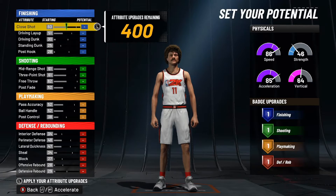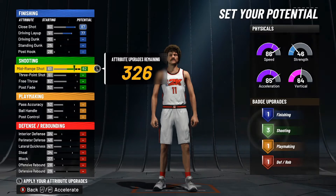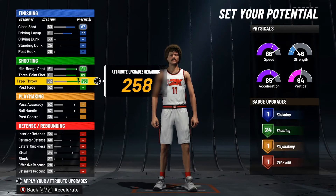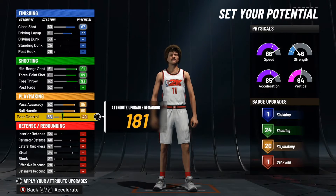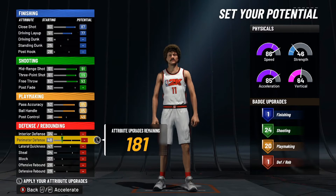We're gonna start off with the finishing category — we're gonna max the close shot and then max out the driving layup, and we're only good at one finishing badge. Next up for the shooting, we're gonna max out the mid-range, max out the three-point shot, and max out the free throw — we're gonna get 24 shooting badges. Moving on to the playmaking category, we're gonna max out the pass accuracy, max out the ball handle, and then take our post control up until we get 20 playmaking badges, sitting at a 49.